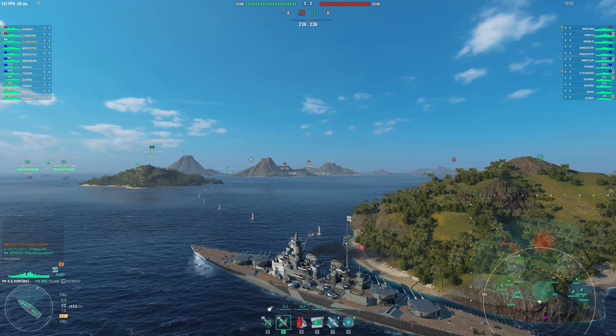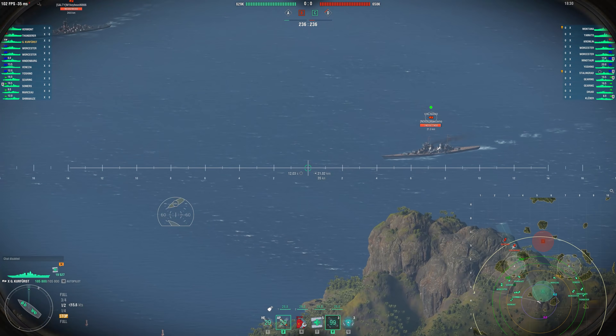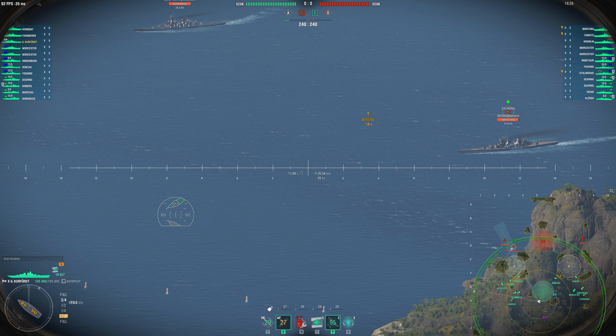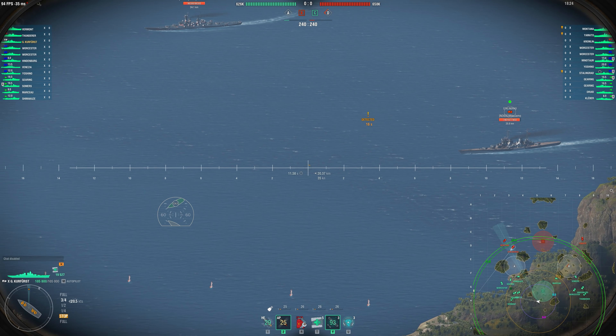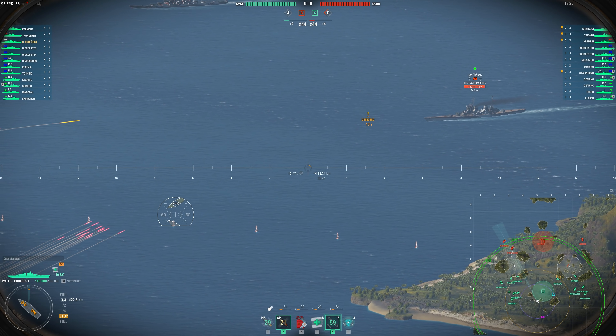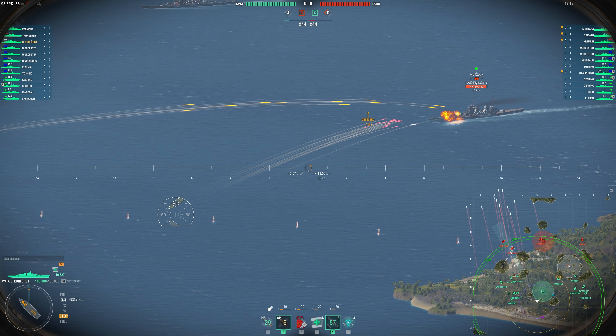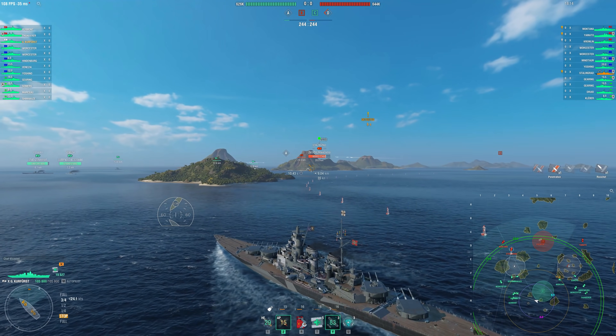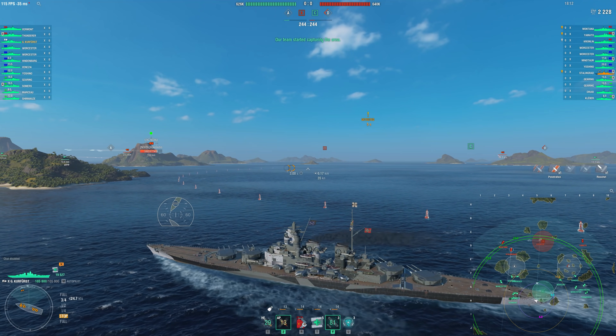Now that we know what the GK is really good at, especially with this more hybrid build, I need to talk about the weaknesses of the ship and how you can deal with them. We all know that German dispersion is a problem. Even with the upgraded dispersion you get with the module, it's nothing to write home about. So you really do need to get into those closer range engagements.